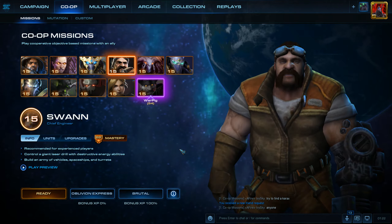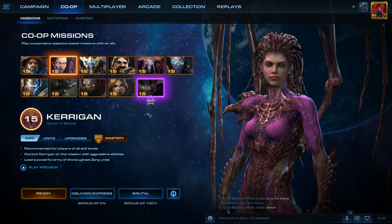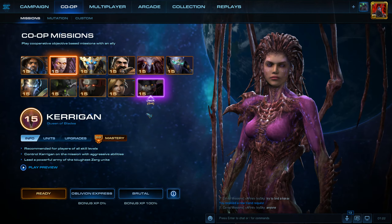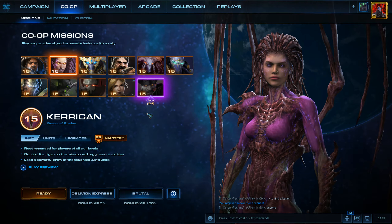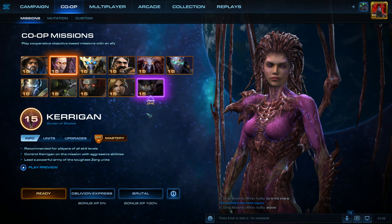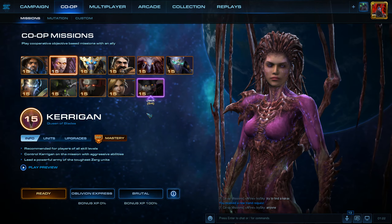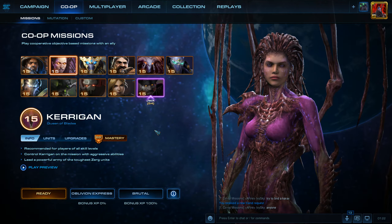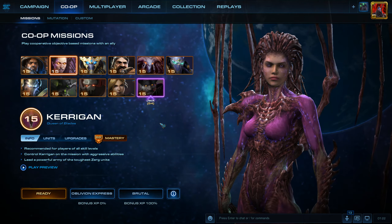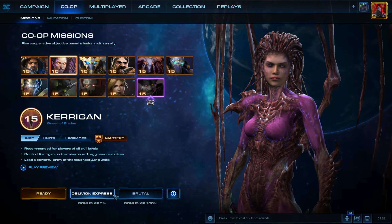Hello everyone. I've got a 4.0 Kerrigan video for you in this playthrough, and I'm going to be giving you guys a strategy that a person in the comments suggested to me. That person is Valtour, and this is completely this person's idea, not mine. What Valtour calls this strategy is Nidus Nightmare, and we're going to be using it on the Oblivion Express co-op mission on Brutal Difficulty.